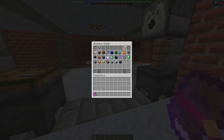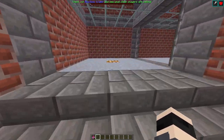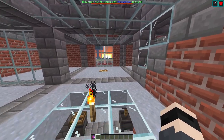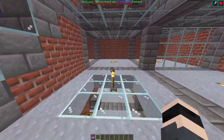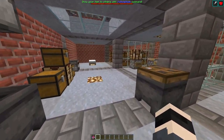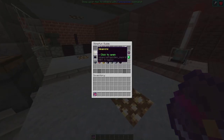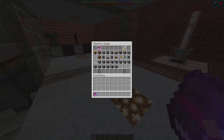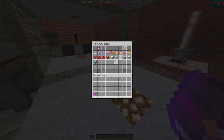Instead of just discovering Slime Fun randomly, since I'm not a great let's player — like, if I don't have a goal I don't know what to do — I decided rather than making random episodes, why not make a Slime Fun tutorial? For example, covering useful items, basic machines, how to set them up, how to use them, and so on.